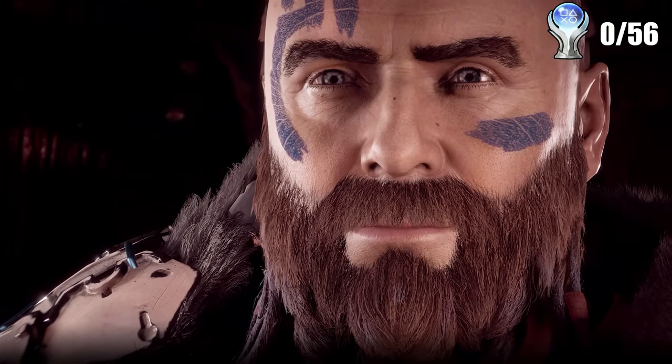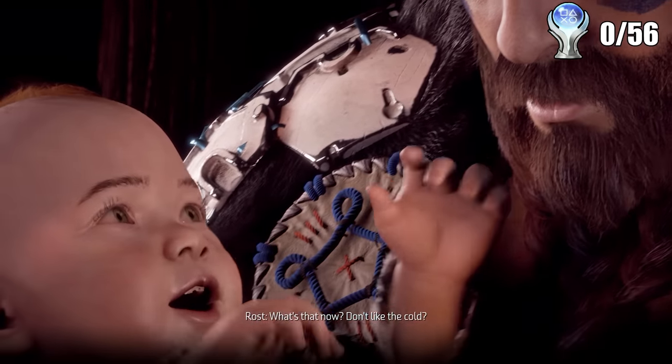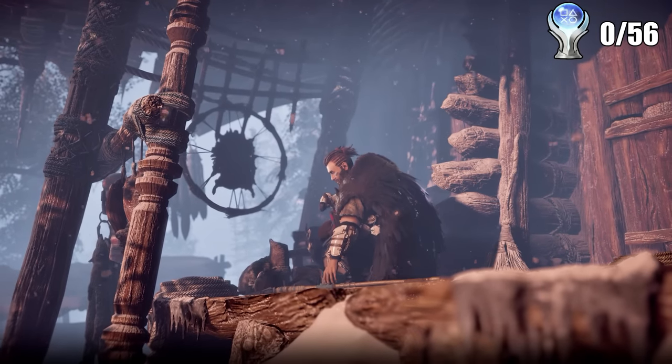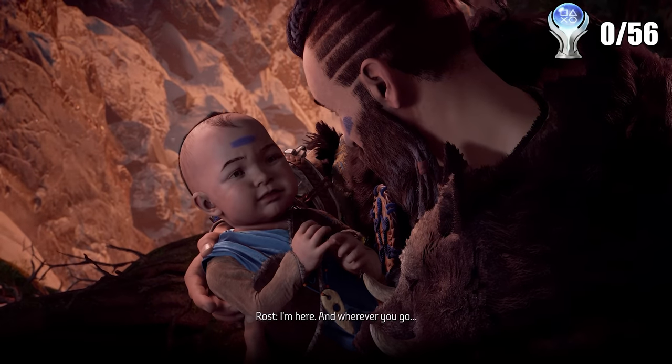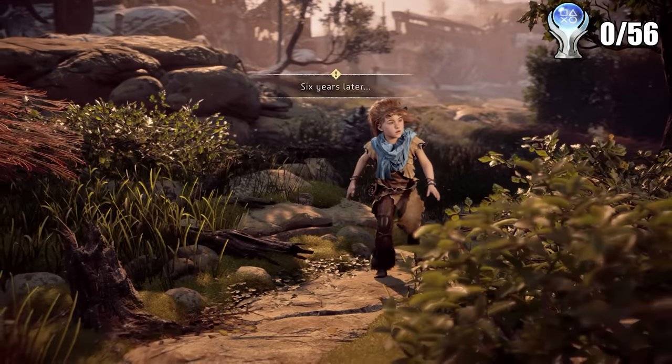The game begins with an opening cutscene setting up the lore of Aloy and Rost. Rost has been outcast from the tribe, but they've trusted him with the care of Aloy as a way to redeem himself. So after a cute little family gathering atop a mountain, you get to the title screen. I chose to play on normal difficulty.